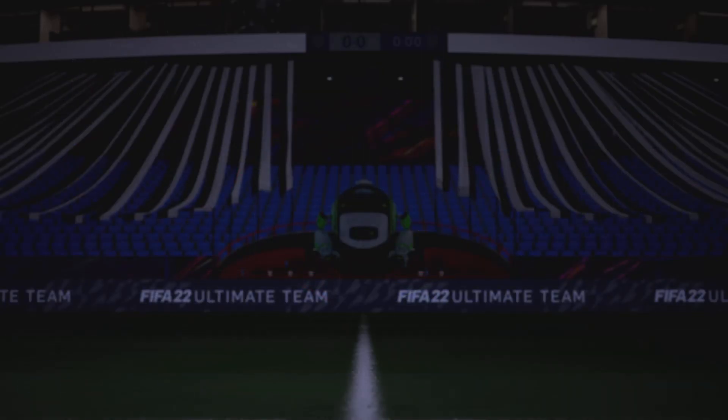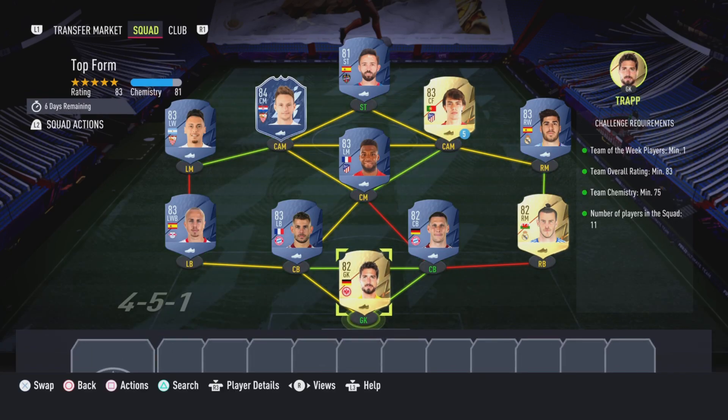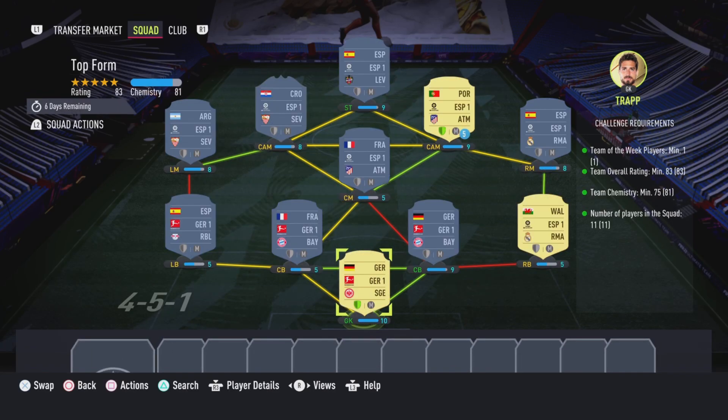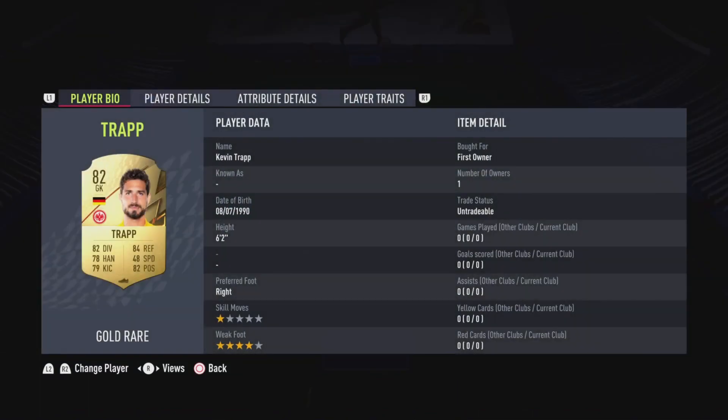That is the first squad completed. Let's move on to the Top Form section, which is going to cost 23,000 coins to complete. No loyalty is required — even though the goalkeeper and right CAM do have loyalty, it does not affect this SBC whatsoever.